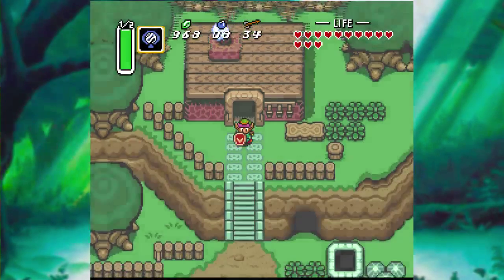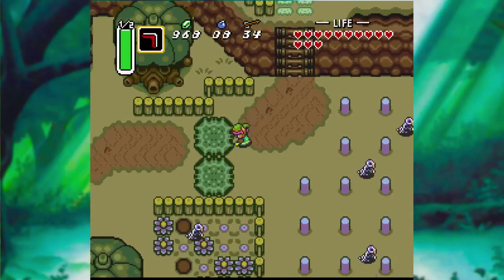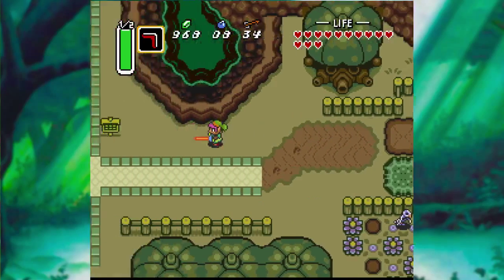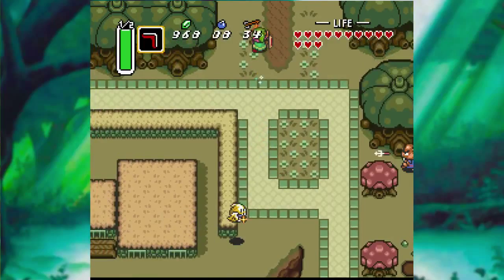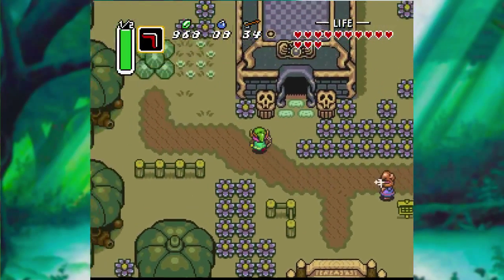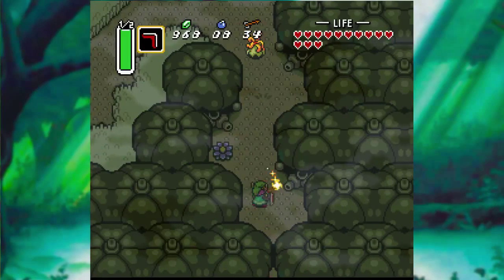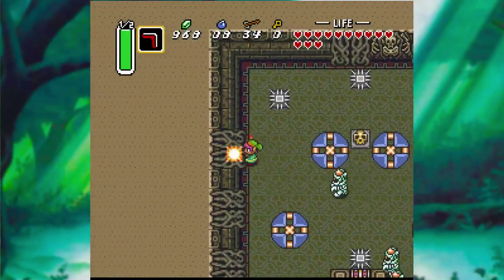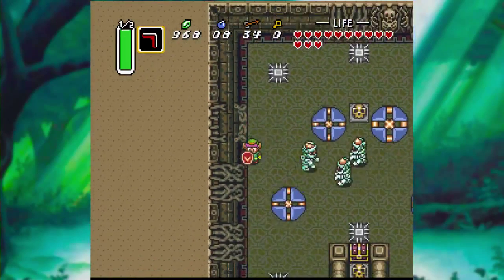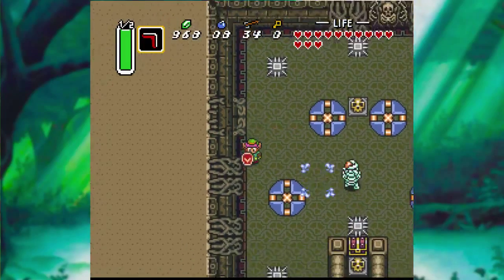With that, we have to head back to the dark world because it is time to do dungeon number three. We gotta go to Skull Woods up north, where the Lost Woods originally is. And now I can one-shot those guys — Moblins. Sadly, its dark world counterpart is not nearly as good as the original overworld. And these are Wallmasters, and these are Gibdos having a party. Yeah, you gotta watch out for those Wallmasters.